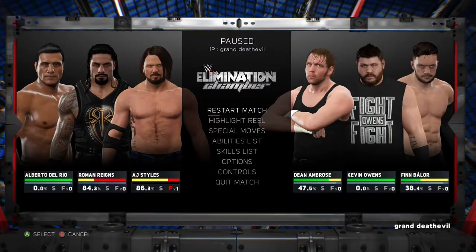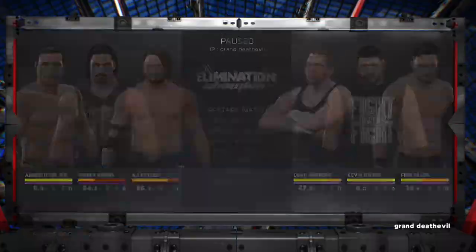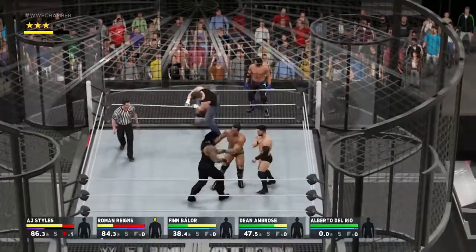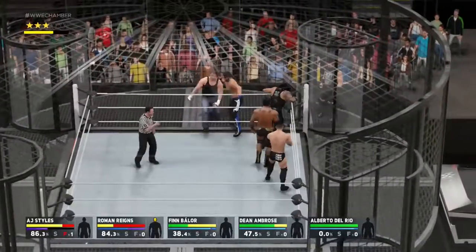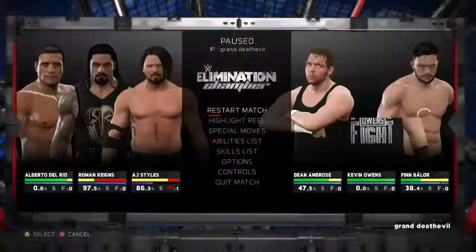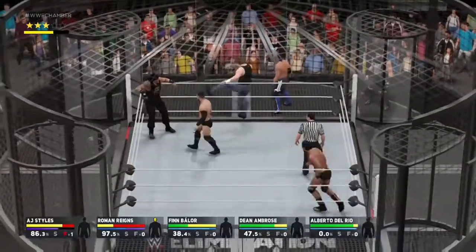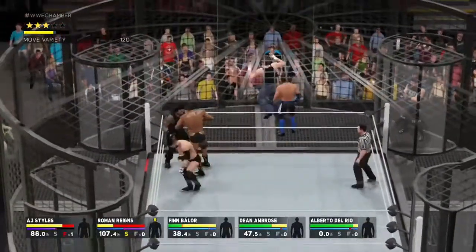Yo what's up guys, NateDriverGaming here back with another video. This is a tutorial of how to get the steps in the Elimination Chamber in WWE 2K13. You have to be AJ Styles because you have to do the Phenomenal Forearm to do this. Your opponent has to be down while you have your finisher stored.